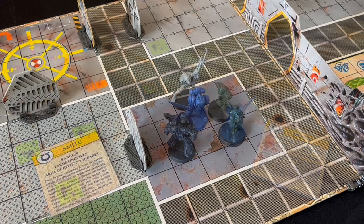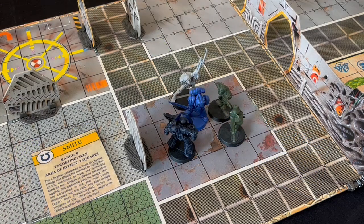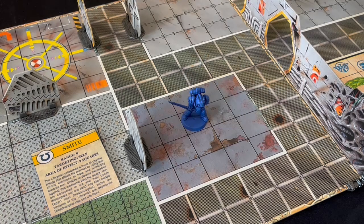Then there is Smite. This strikes all aliens in the eight adjacent spaces to the librarian. Dreadnoughts lose one life point, anything else is instantly destroyed. Very powerful, but relies on you being surrounded at the point you play the card, because of course when using a psychic ability, the librarian isn't allowed to move.